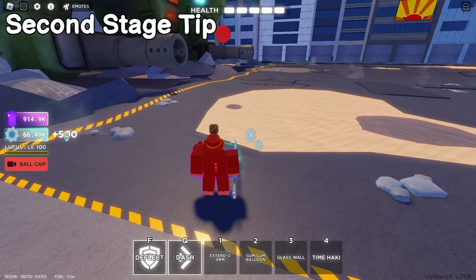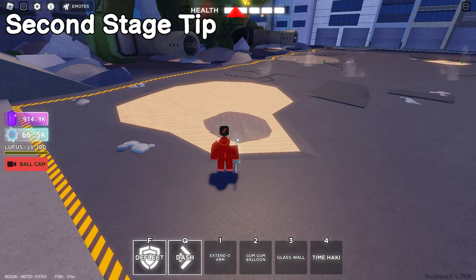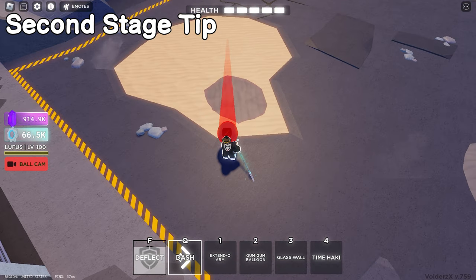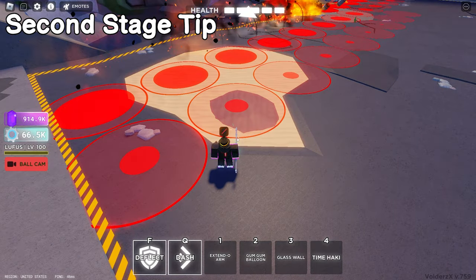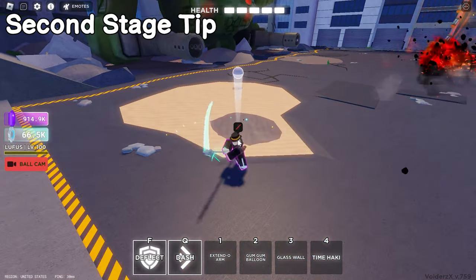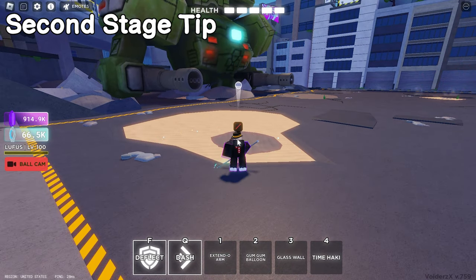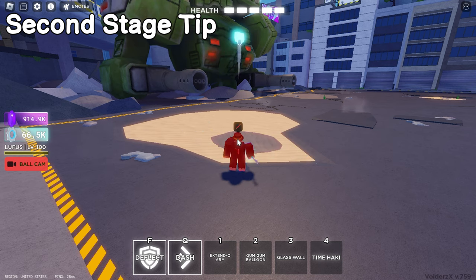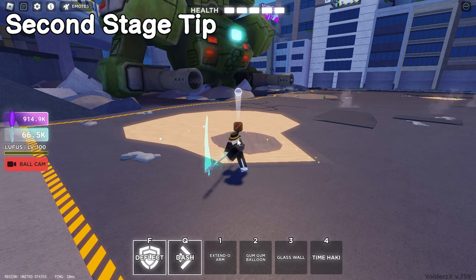At the second stage, you just go right here to this corner and you should be good from the rockets. It's like a little blind spot, as you guys can see, and you're pretty good for the rest of this rocket stage. Just make sure you're not in the hitbox and you should be good for this round.